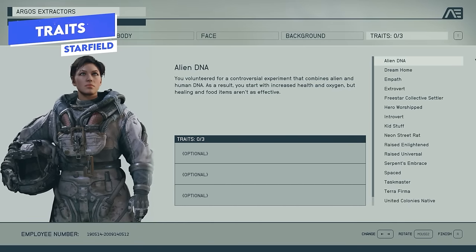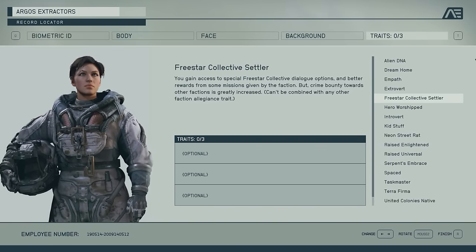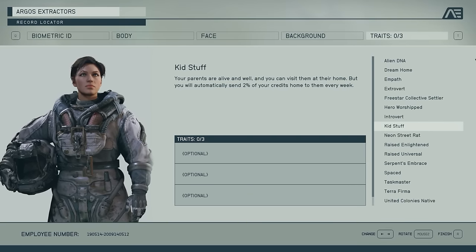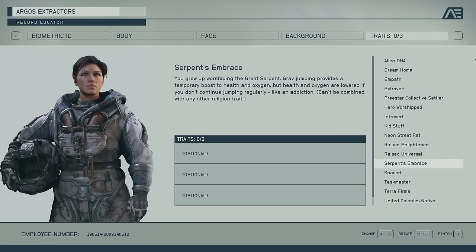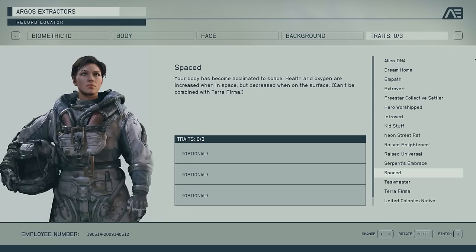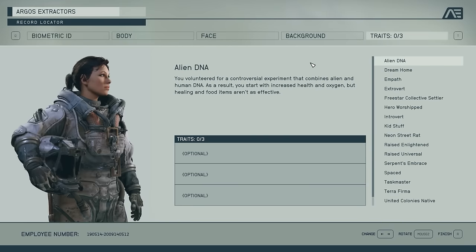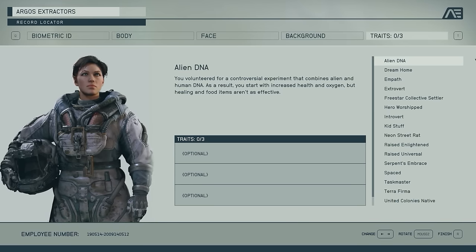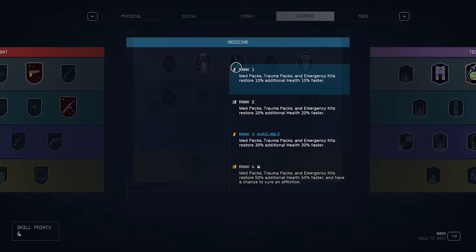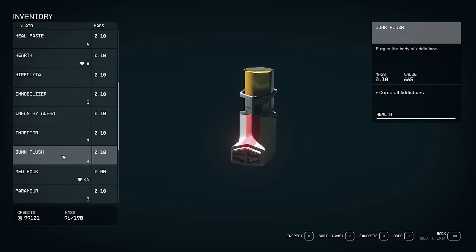Traits are a different story. They are optional and you can pick up to three of them. Not only do they add extra flavor and appear in dialogue occasionally, they can push your build further in a direction — whether combat-focused traits or role-playing aspects like religious traits. Starting with the best traits generally: Alien DNA is really good. Extra HP and O2 — you can't go wrong with that, especially for a melee-focused build. The negative effect is that healing items and food are less effective, but you can counteract this with the medicine skill.